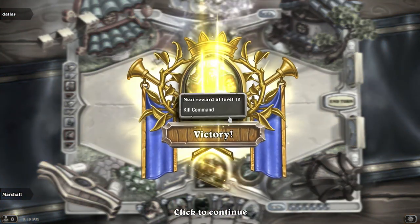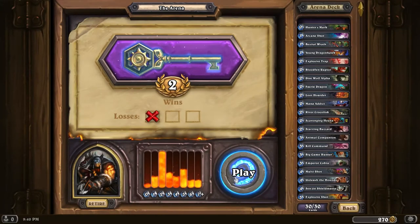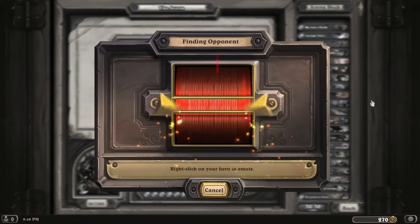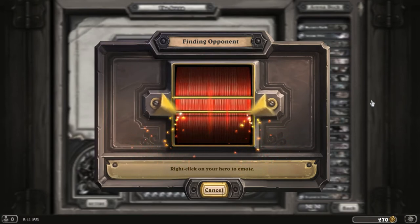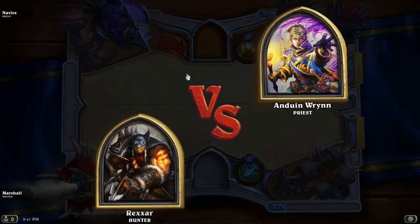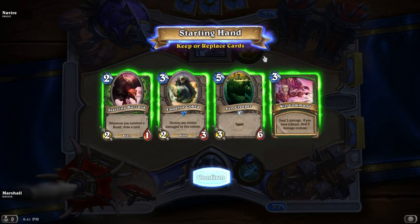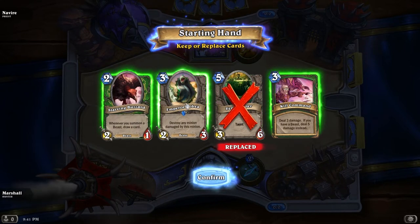I guess it's flying around above me, surveying the battlefield, looking for scraps. I'm feeling pretty good about going at least 3-3. Is this the same priest or a different one? My Starving Buzzard! Kill Command I'll keep. Emperor Cobra - yeah, actually, let's keep it. I can play Starving Buzzard, then Emperor Cobra. Actually, maybe not. Maybe I'll do the Loot Hoarder.